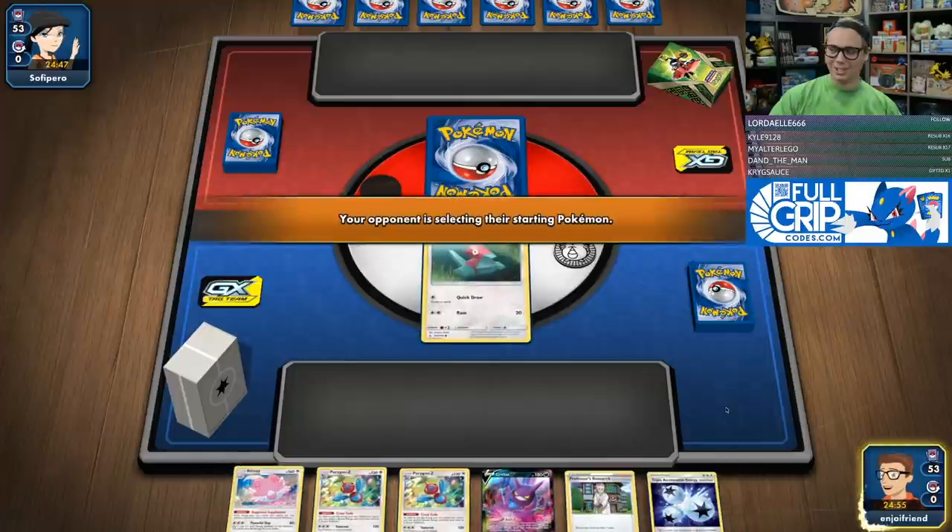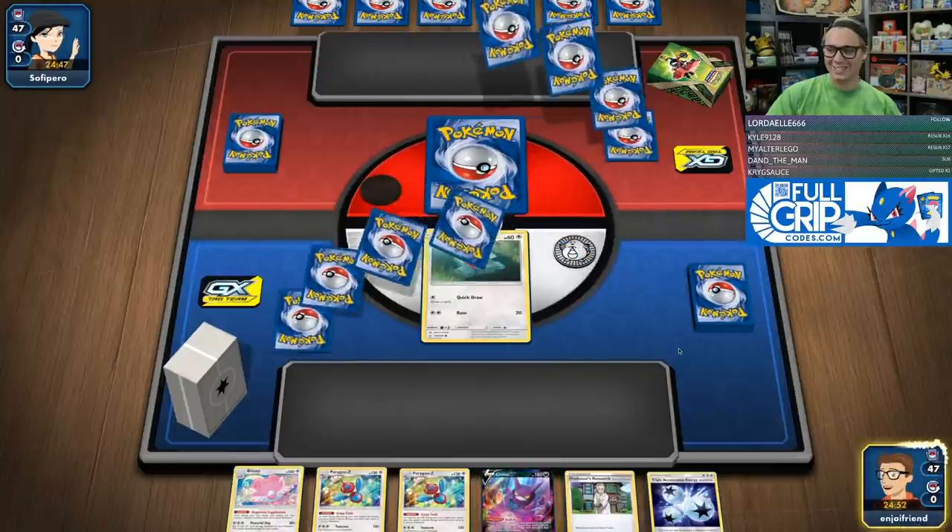Now, Wailord V has got a flippy attack as well — I think you flip coins and it does 120 damage times the amount of heads. It's ridiculous.